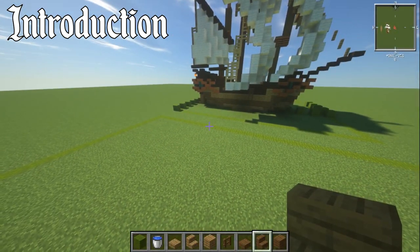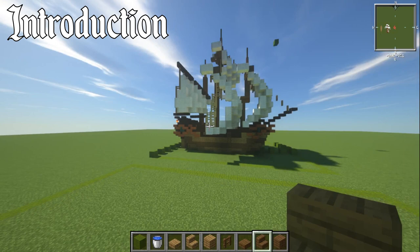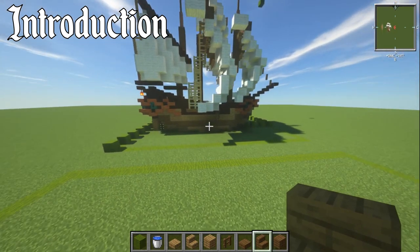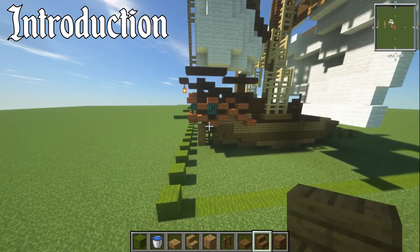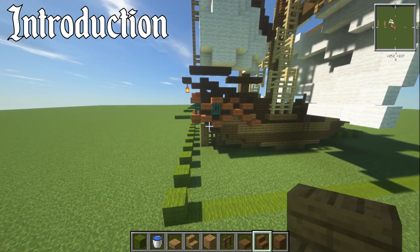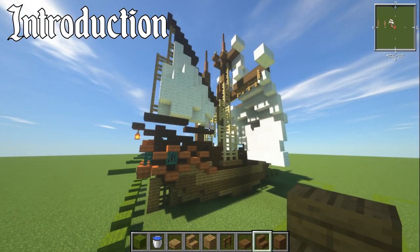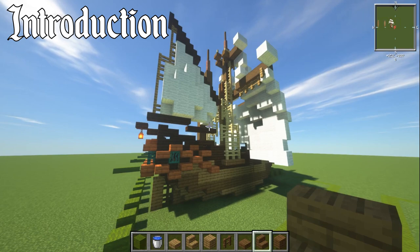For the introduction section, we're going to go over how many blocks long the ship is, how many wide, all of that kind of stuff, and how many you'll need to build underwater. In total the ship is 28 blocks long, 17 blocks wide, and 27 blocks high, although the height doesn't really matter too much and doesn't usually affect anything.